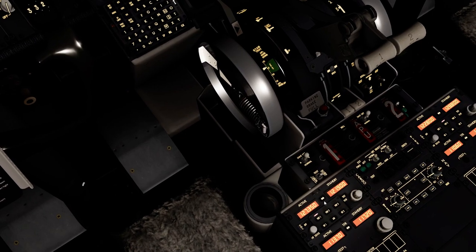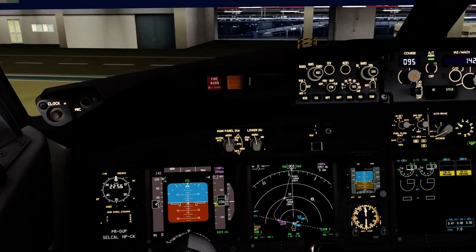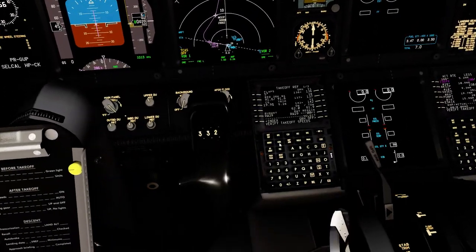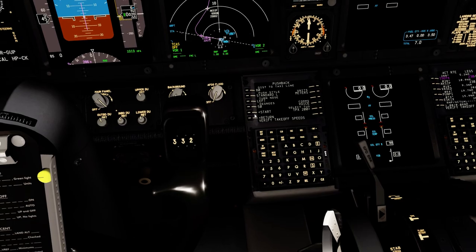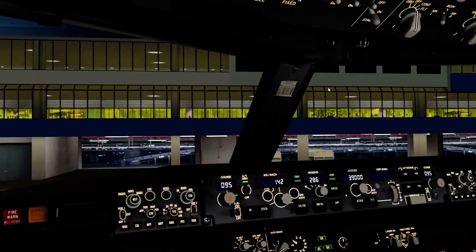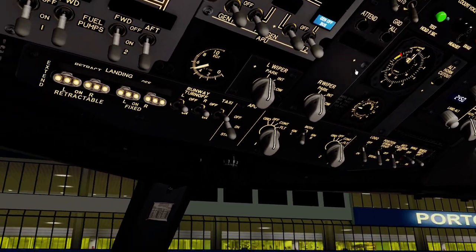121.9010. Ground GLF 2751, request start up and pushback. GEO F2751, start up and pushback approved. Start, groved. 5th sections, pushback. Doors and stairs closed.